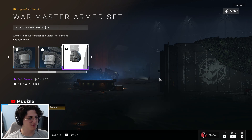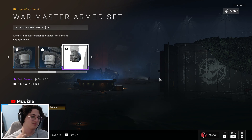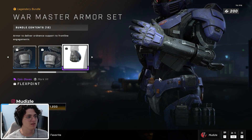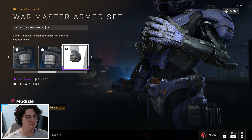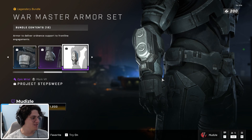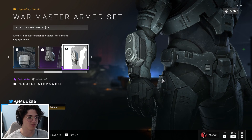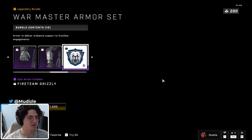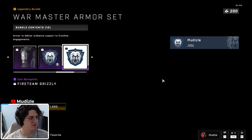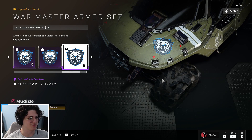Next, the gloves take a moment to load but there you go — pretty dope. The wrist piece has an interesting little design; I don't know what it is or what it's for, but it's there. And an emblem pack to end it — Fireteam Grizzly, also a pretty dope emblem. Kind of weird, but I'm liking the emblems in this shop.